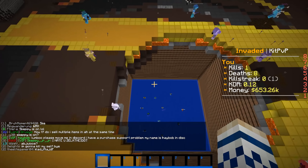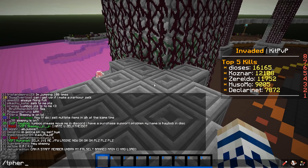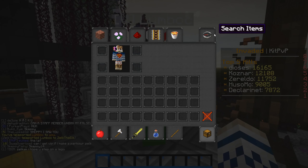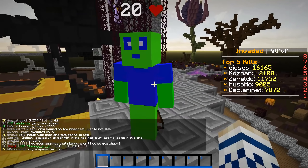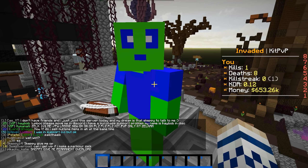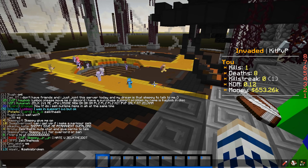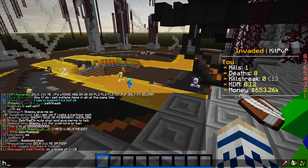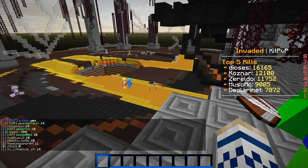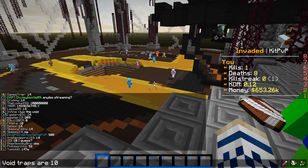I'm pretty sure in the last two videos with Invaded Lands with the floor is water and lava, I had a haiku about both. So we're going to get Lumbach here and give him a booking quilt. Haiku about void — because the void is very cool, it's very special, we all love the void. Since we love the void so much, we're going to give it a haiku. Let's ask the players too — on a scale of 1 to 10, how much do you love the void? They're all saying 10 and 14 — clearly the void is amazing. Void traps are 10 out of 10.